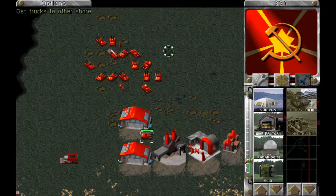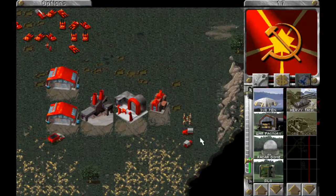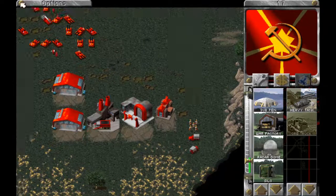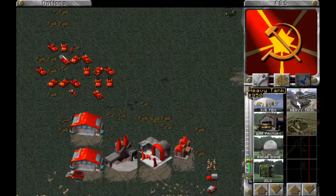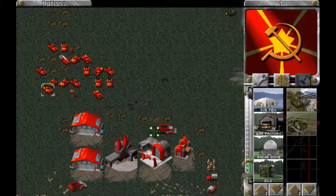As I said, I don't think I can destroy the construction yard, so I'll take out all of their units and try to get these trucks through before they're able to rebuild. The ore trucks keep going the long way around — I'm not sure why.